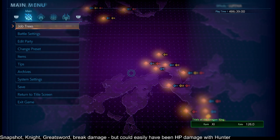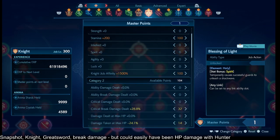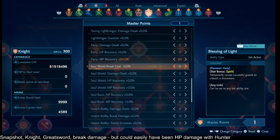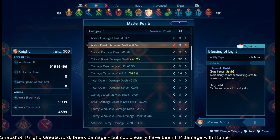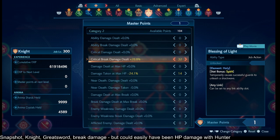Master Points: we are looking at Stamina on the Knight, Knight Job Affinity for more Stamina — we'll come back to that — Parry MP Recovery to sustain, Critical MP Recovery to help with the spin, and then some damage taken at max HP to get that to minus 100%, and then the rest to some type of critical, some type of Break Damage dealt.